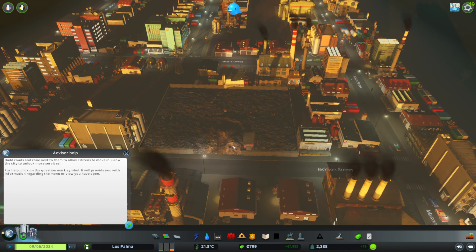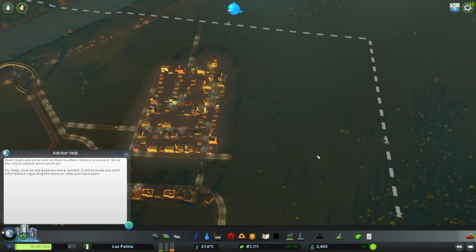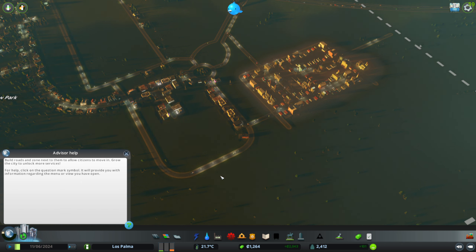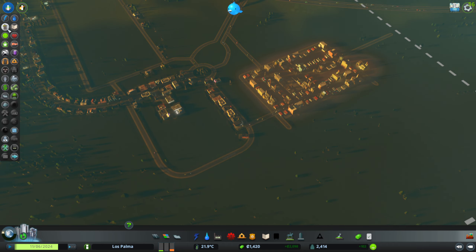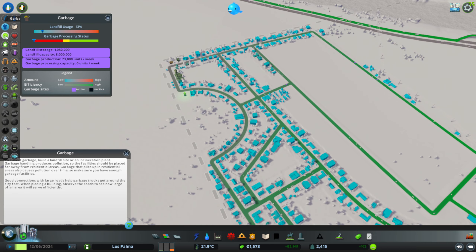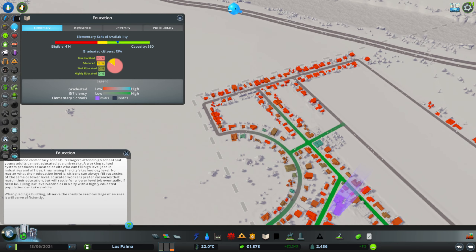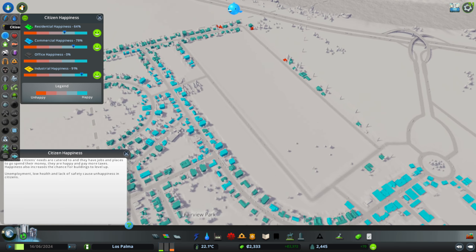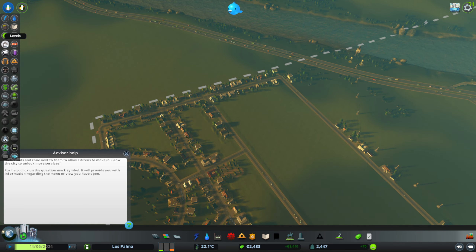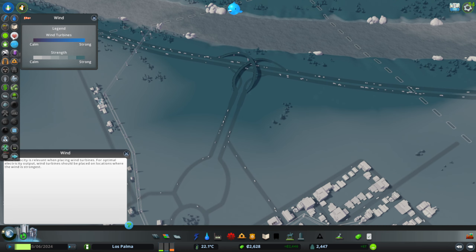So how's that landfill getting on? It looks like it's almost 13% full already. Looking at the info views — garbage is good, education is okay in some areas, not quite so okay in others. We're going to need more schools, we're going to need more everything. Happiness is pretty good. There's wind up there — we could get some wind turbines in, maybe.